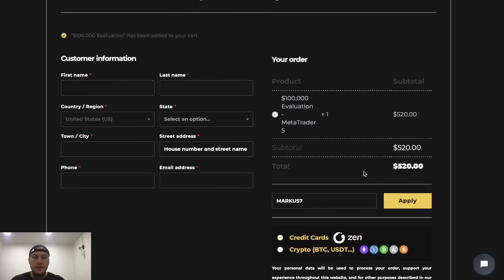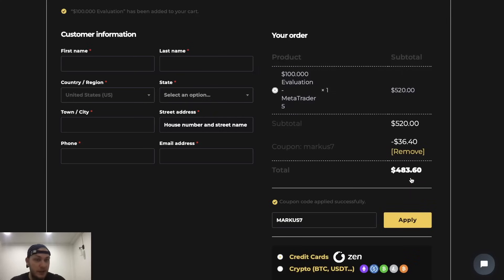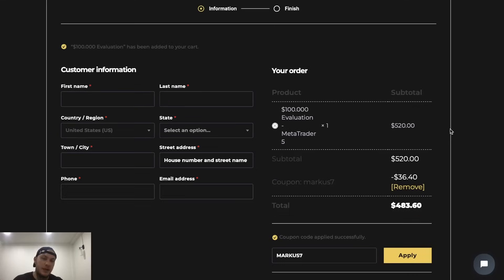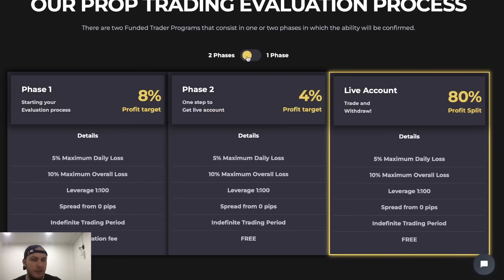I talked to the guys from Crypto Fund Trader and I can offer a 7% discount with code MARCUS7. The link is in the description. People who've already tried it say it's like no other program in terms of trading conditions and smoothness. You only need 8% for Phase 1 and 4% for Phase 2, then the account is yours and 80% of all profits go to you, 20% to Crypto Fund Trader. I'll also pick a winner from the comment section for 100 bucks, so leave a comment - see you in the next video!